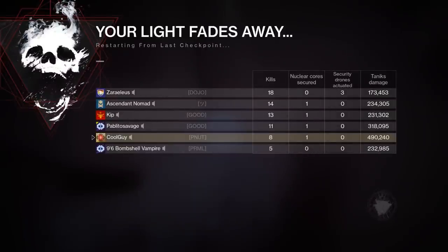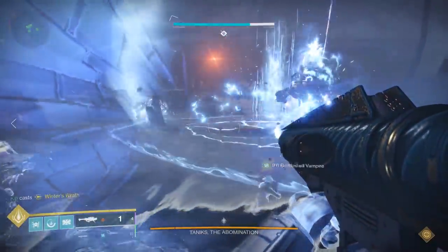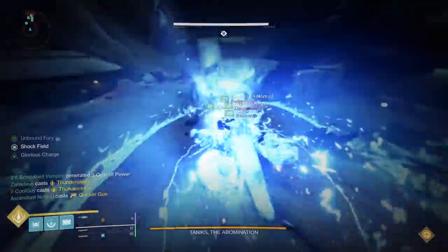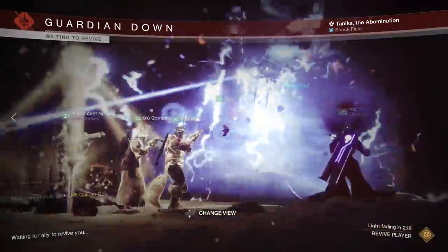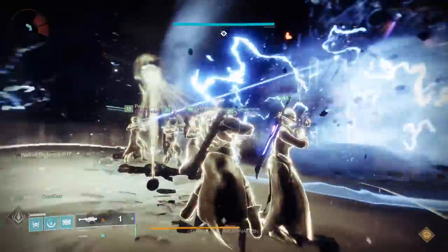Divinity does buff the damage — you'll see yellow crits. Earlier in that part of the raid there was a Well placed on the ground, so it's getting yellow crits as well. If you were to have one person on Divinity and five of these Titans, the damage is unreal. With Divinity it's basically 2.5x, and if all five players land the Falling Star Thunder Crash, it's like hitting a boss with 12.5 regular Thunder Crashes — that's insane. Then you have aftershocks going, and when you're out of the super there's Anarchy and slug shotguns.